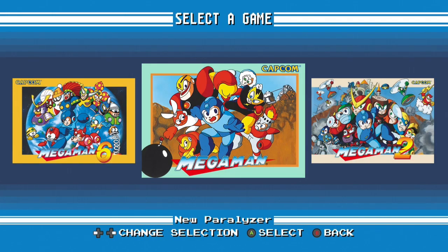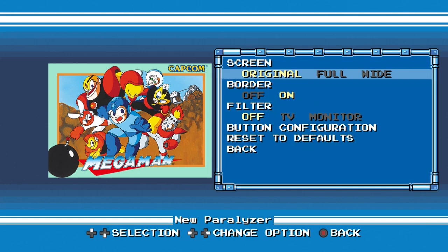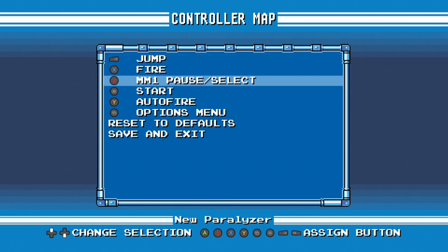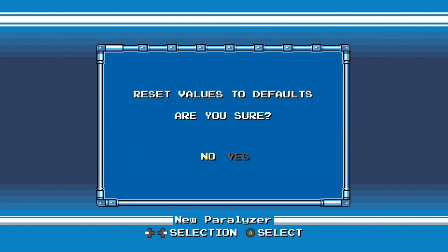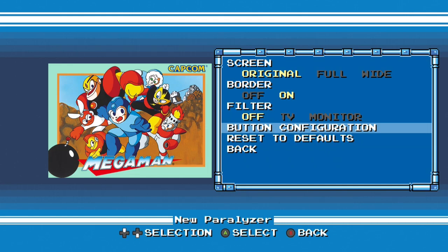You can do it in Mega Man 1. You can change your controls if you don't want it to be the bumper — you can put it as the menu button or select button, whatever you want to call it. You're not limited to having it on the bumper. That's how you pause buffer in Mega Man Legacy Collection. I hope that helps somebody.